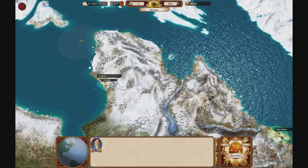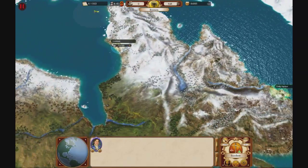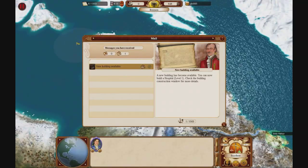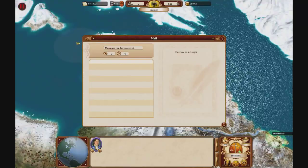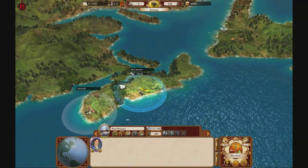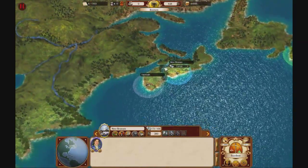Hey guys, welcome back to episode 2 of Commander Conquest of the Americas. This is where we left off last time. We have a new building available — we can now build a hospital. We will be needing a hospital, because if your population is over 1500 and you don't have one, your morale will decrease.